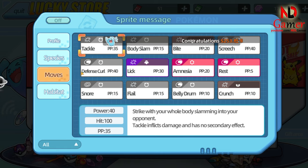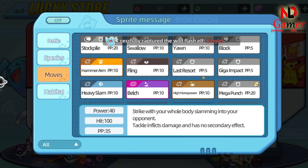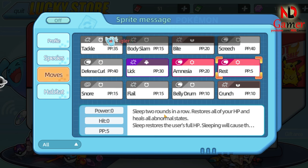Coming in at number 9, we have Rest. Rest is a unique skill because it puts your own Pokémon to sleep to restore HP. It's a double-edged sword. While you gain back health, you're also vulnerable for a few turns, which is why it's at the bottom of our list. It's more of a strategic choice for longer battles rather than a quick fix.